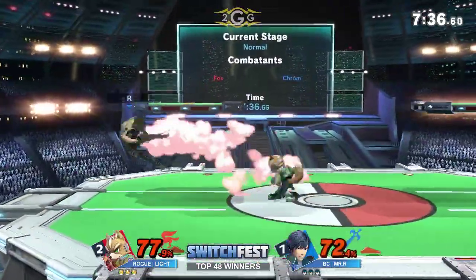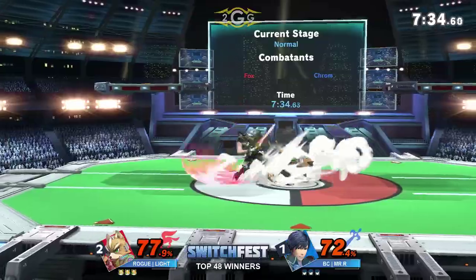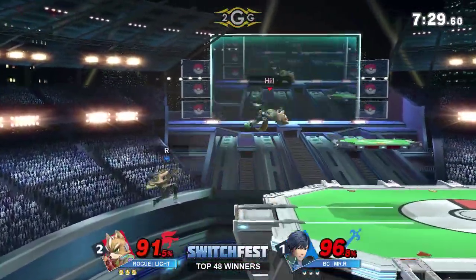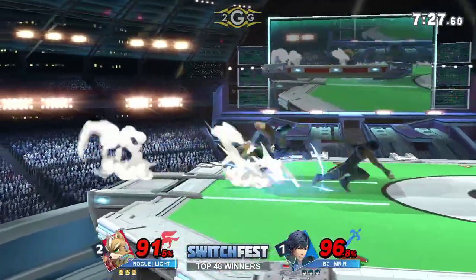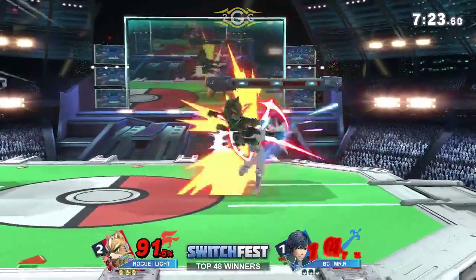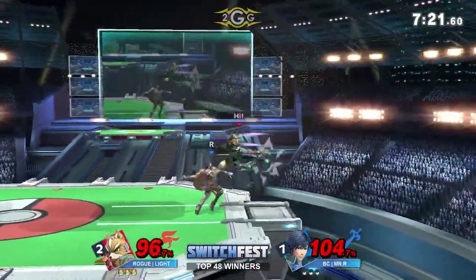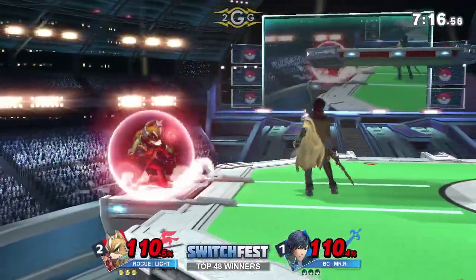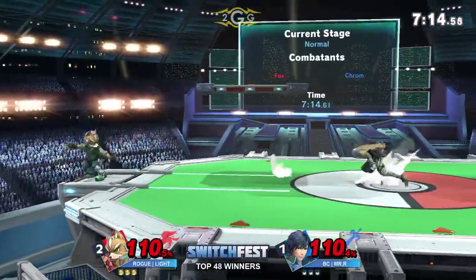That's so smooth — actually landing the side B and then converting into an up air. Now one thing we haven't really seen from Mr. R — and I think it's because if he whips it out he's going to get punished hard — is the up-B out of shield. We haven't been seeing it, and I think that's an actual option he coined.